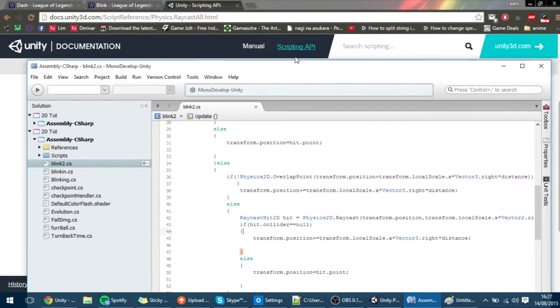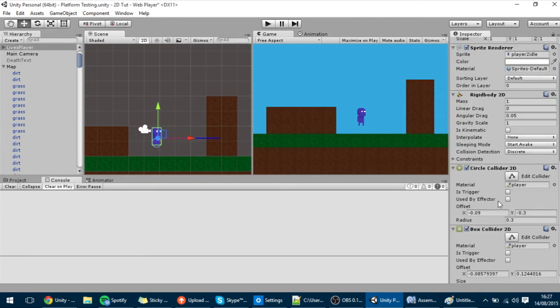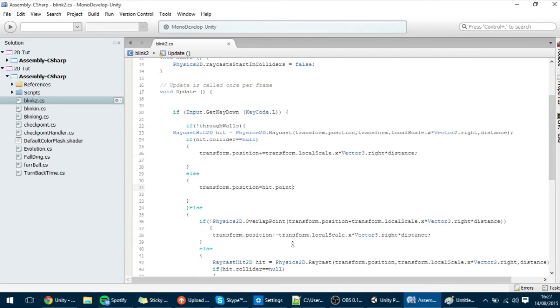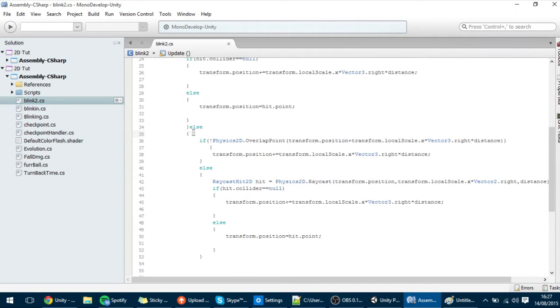So as you may recall, here in our blink-to script that is on our player — this script over here — we have this through-walls variable that tells us if it could blink through walls or it couldn't, and we want to program the case where it could. Because we want it to go through this wall and go directly into here. This is the part if it doesn't go through walls, this is the part if it did go through walls, and this is the relevant part that we did — this will all be erased.